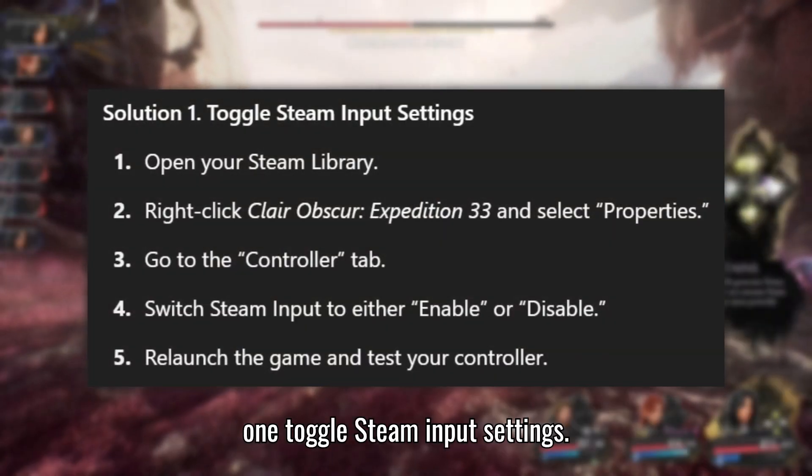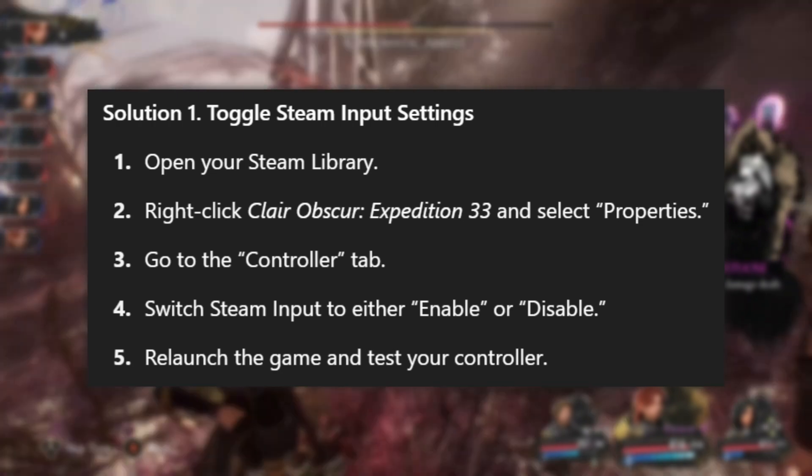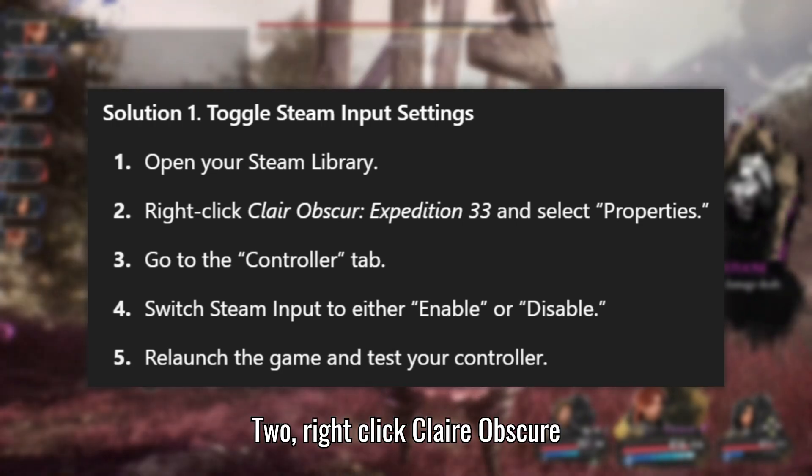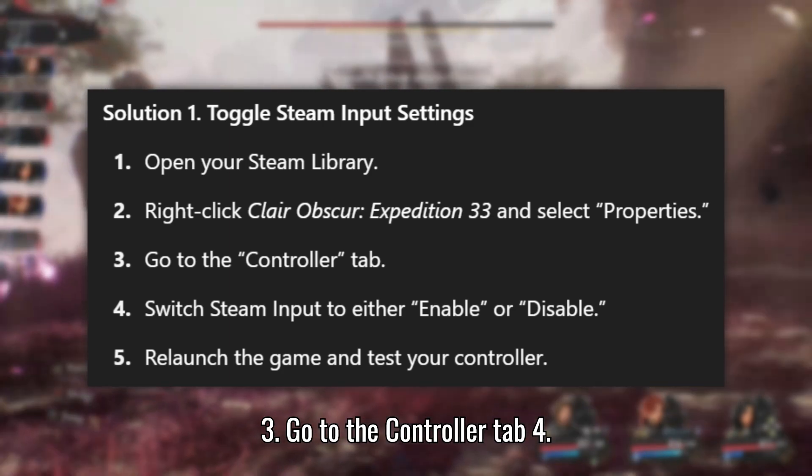Solution 1: Toggle Steam Input Settings. Open your Steam Library. Right-click Clair Obscure: Expedition 33 and select Properties. Go to the Controller tab.